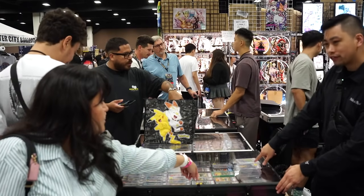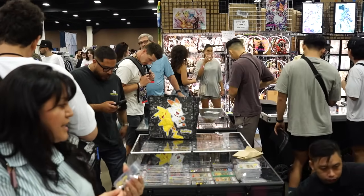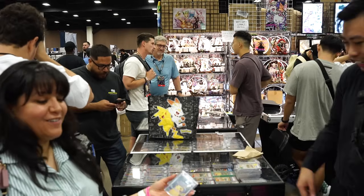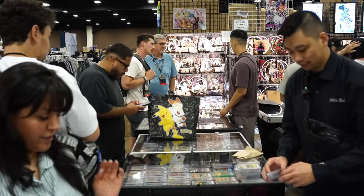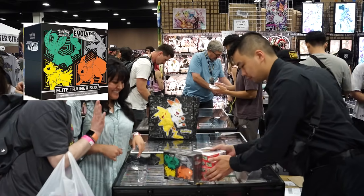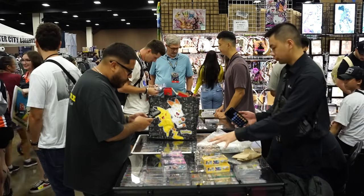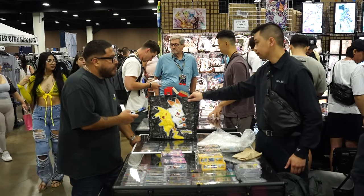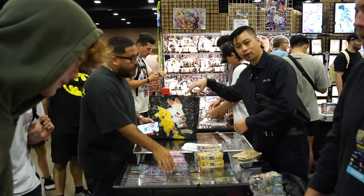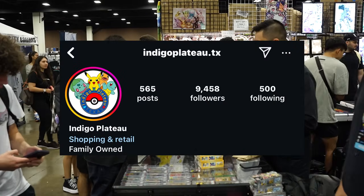Checking out a card — just got it, priced at $95. Dealing at $90 — you're getting all that, I got you guys. Selling an Evolving Skies ETV, four 151 booster boxes, and a Van Gogh Pikachu for $90. Later selling another bundle: 10 boxes of 151, two Night Wanderers, four Shiny Treasures, two V-Stars — number one! Let's go!